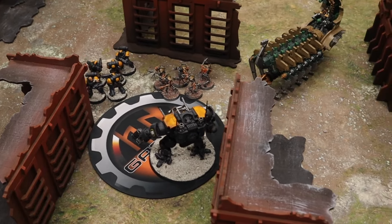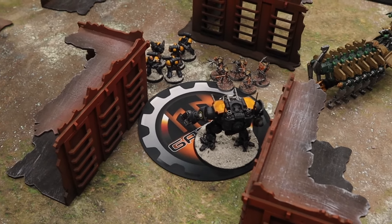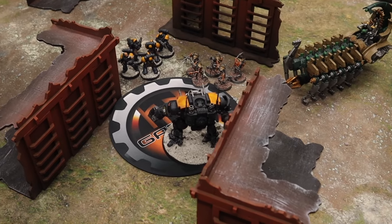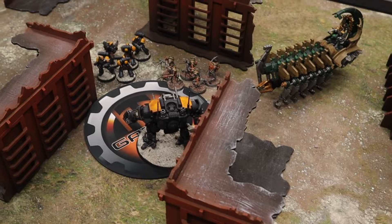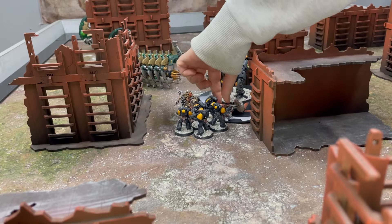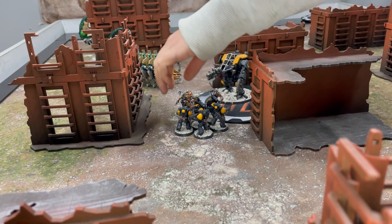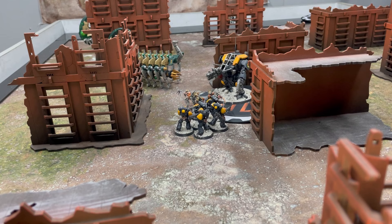So we have a unit of flayed ones here, a unit of marines, and an Invictus war suit. The flayed ones are going to charge the marines. They're going to move onto the objective and control it — taking it off the marines. This could be a game-winning move, as they stop the marines from getting on and they're going to attack them.